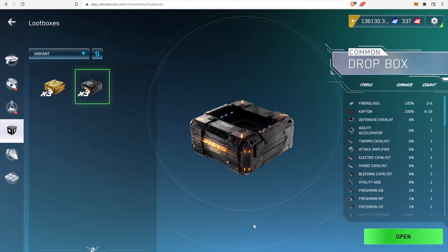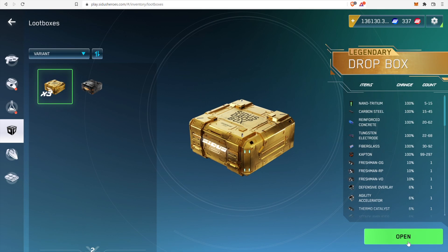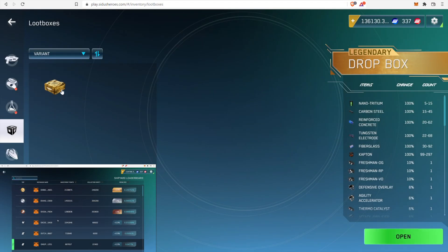My current investment strategy remains unchanged: go all in on the marketplace and distribute the remainder of composites and tokens to the reproduction facility and the shipyard. Nanotritium and Carbon Steel, which are the rarest two composites, provide a huge amount of points for the shipyard contribution.